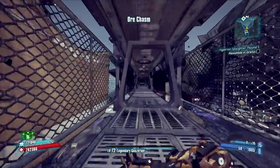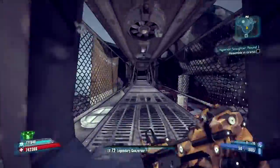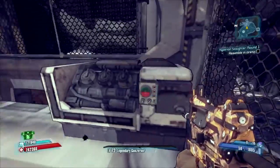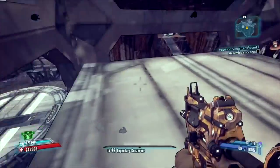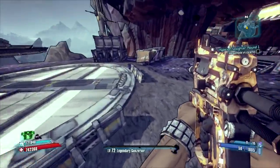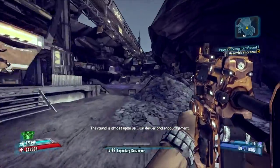Now make your way down here and the very first wave is going to be about 12 to 17 gun loaders. It's not going to mix in any other types — it's just going to be all gun loaders. They're going to be in the very first area and you can just quickly and easily murder all of them.